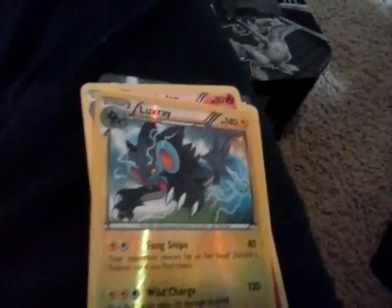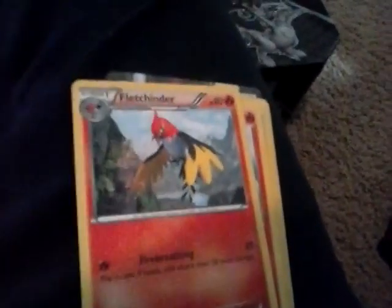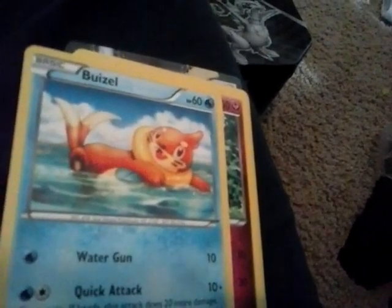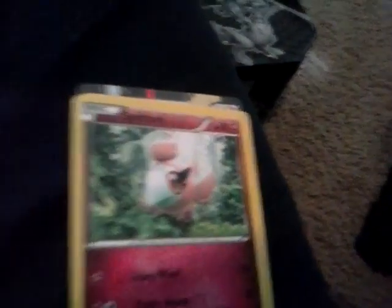So we got a Trick Shovel, Roserade, Luxray, Binnacle, Legendre, Ponyta — I think I already have one of these, or no, did I just get that? Boisel, Spritzy, Zudat — ooh, look, they got an EX, King's Gun. Cool.